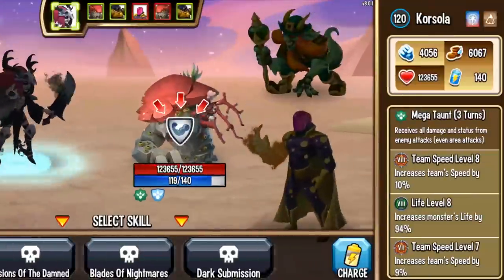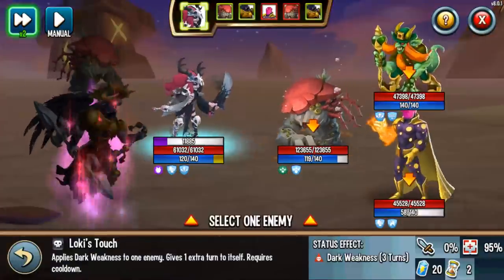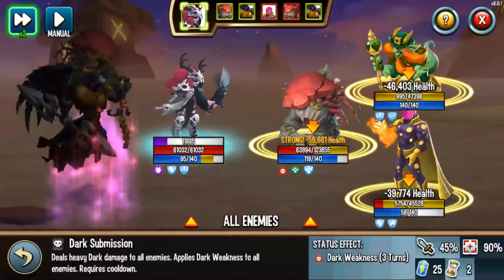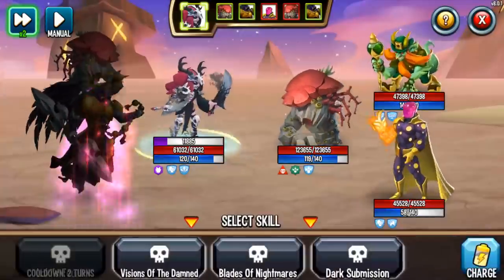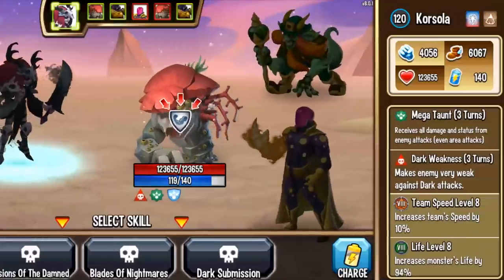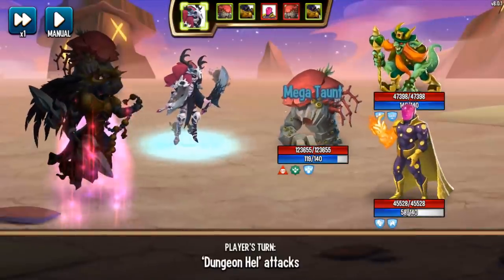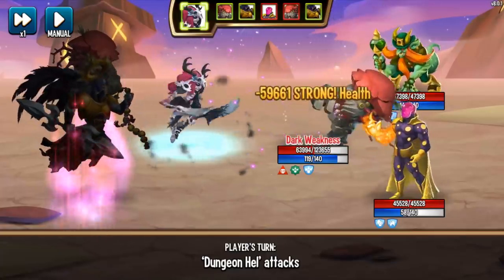What I love about monsters that do the Megatons is that they are just asking for a beating, especially with Loki's Touch. Loki's Touch first — now weak to dark attacks. And now Dark Submission. All that damage — 59,000 damage is going to be multiplied. This monster was dumb enough to activate Megatons. Dark Submission — 59,000.